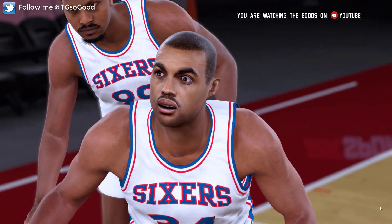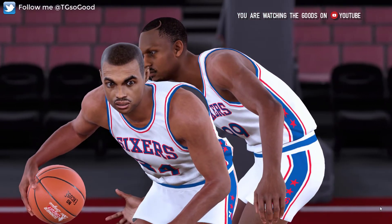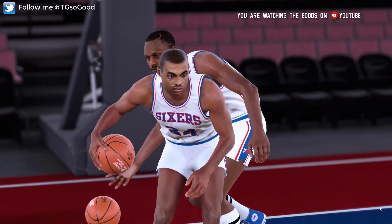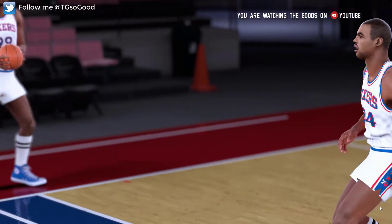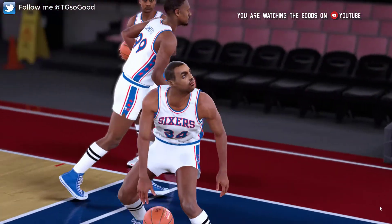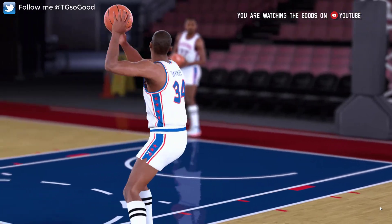Now as you can see, there is something going on with the eyes during certain animations and certain poses. Most of the time he looks really good, but every now and again you'll notice the eyes are kind of out of position. That tends to happen with faces that are converted from 2K17, because this is not actually a 2K18 cyber face — it was just converted to be used with 2K18.